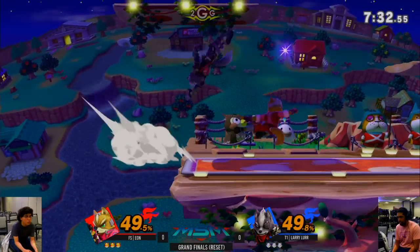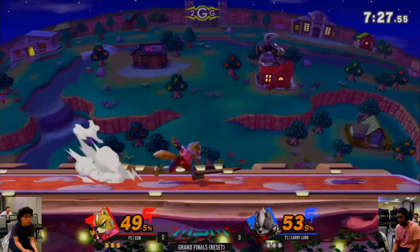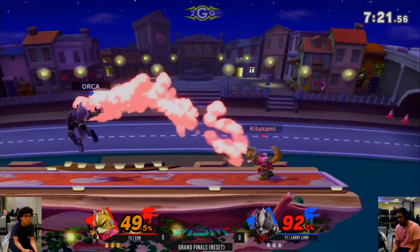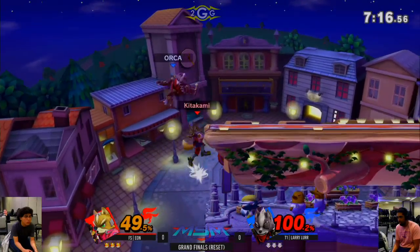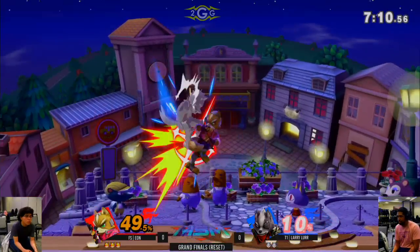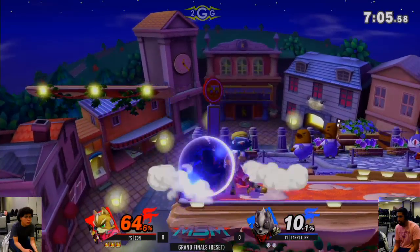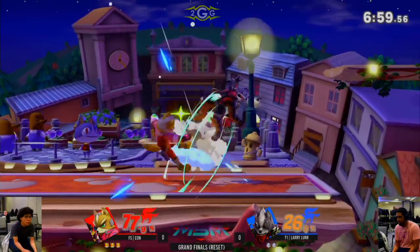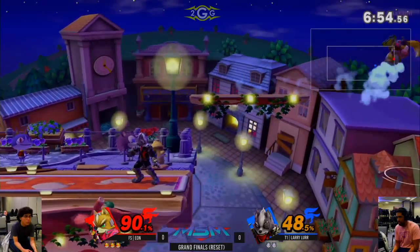Great parry. Dash to the side. He's trying to go low but still gets caught — no illusion tech chase. But there's the parry again. Eon taking the first stock. Trying to go for the down air into the forward — I'm surprised he didn't go for down air up there. Chased him down with the dash attack.